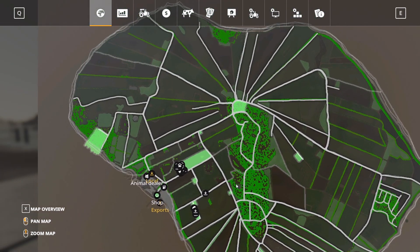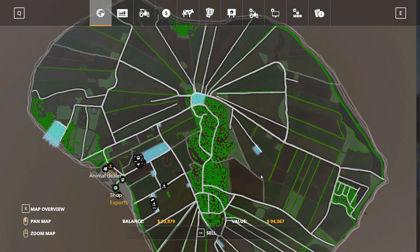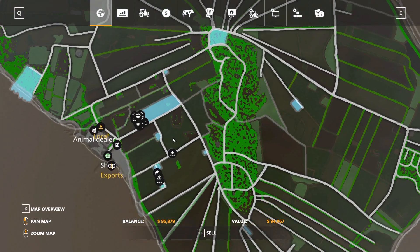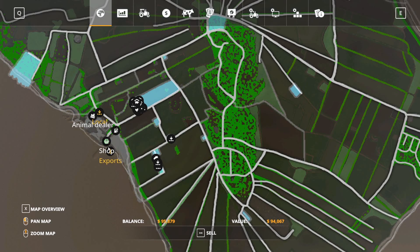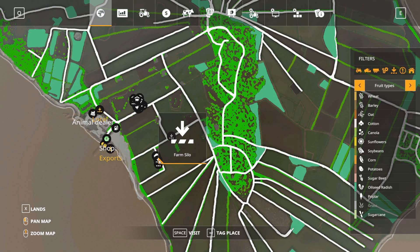In new farmer mode, we start with one chunk of land worth about $94,000 with all the animals compounded onto it. Exports is over here, locals over there, animal dealer nearby. The shop is right in front of us, there's a gas station, a farmhouse, farm silo, and a hayloft.